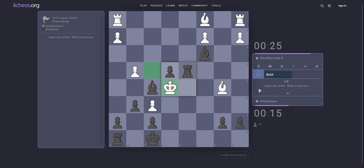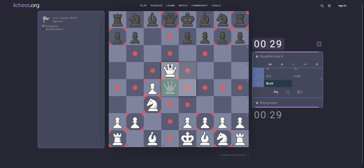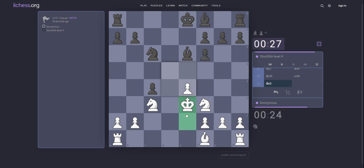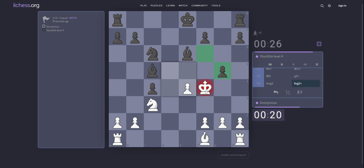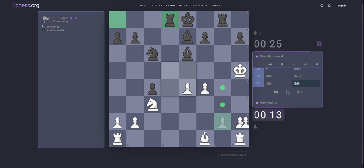Rd4 in e5. Why not d5? Queen take d4. At least I can take on c4. But it seems losing due to bishop e5. Activate king. King f4. Ag5. Bishop d6. f4. Rg8. King h5. Rd8. Kh4.